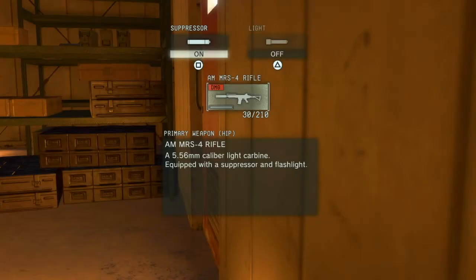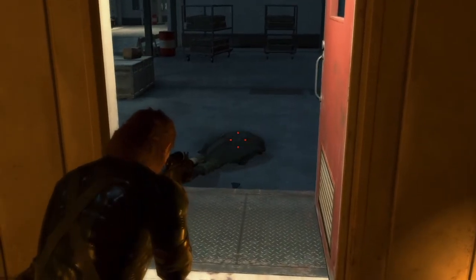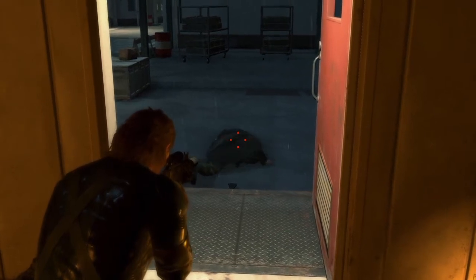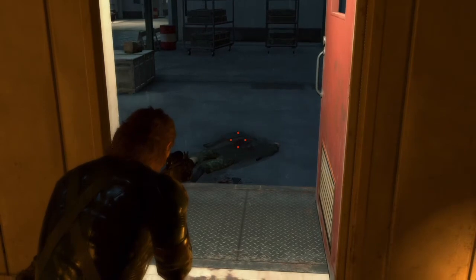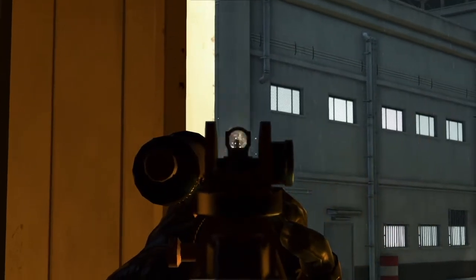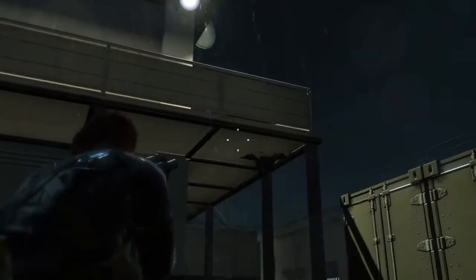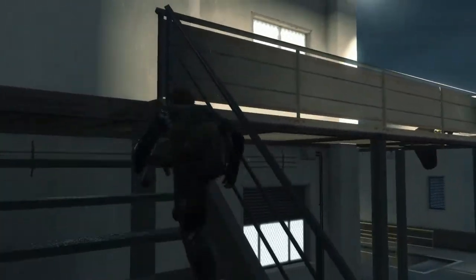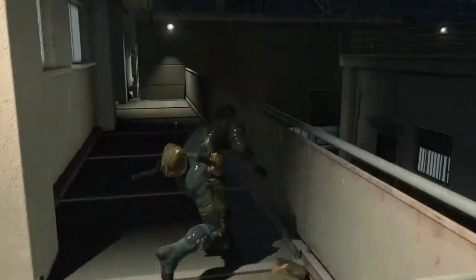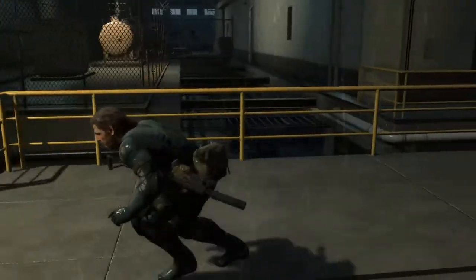Coming in at number one, we have the FNC rifle. This is pretty much everything I said about the SMG, except you get greater range. It's suppressed, it works as a combat rifle, and it's a lot easier to manage around corners than the FAL or FAL Custom. If you couple this with either the SMG or the Trank pistol, you're pretty much unstoppable in this game — which is why the Trank pistol paired with this gun is what you get on normal. You can disable security cameras with it, take out guys with headshots, or just spam it into them in combat. The only drawback is that it isn't CQC compatible, but because of its crazy range and being the best balanced gun in this game, it takes the number one spot.